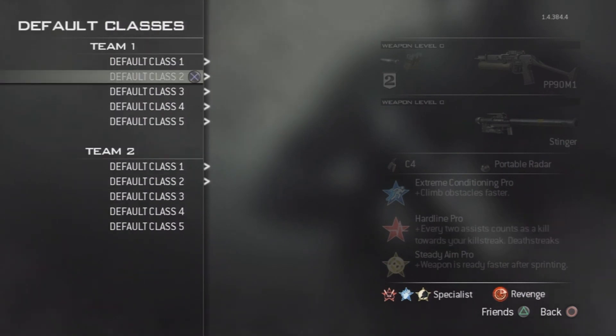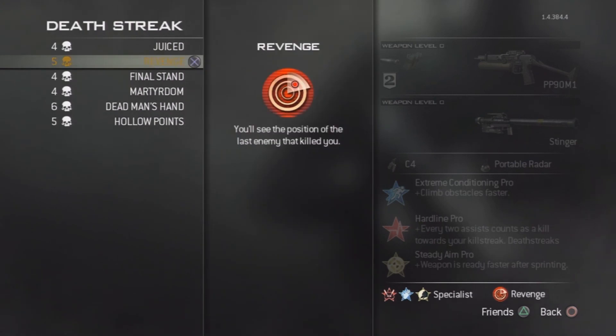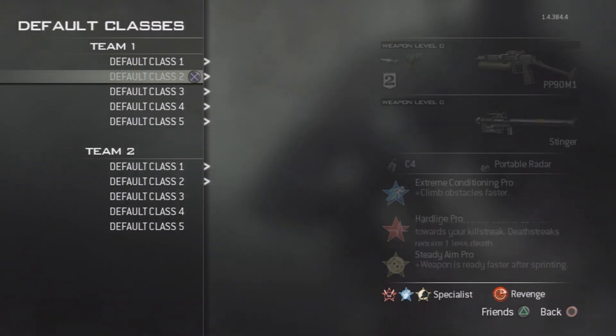The final one you want for the death streak is Revenge. Like I said in other videos — if you have Hardline, you can know where the guy is, wait for him to go around the corner, pop him off, and then you've already got your fourth perk. So you can start rolling your killstreak out again.